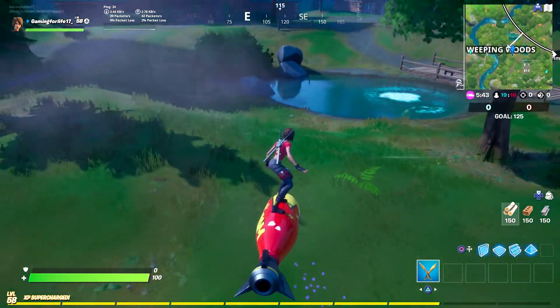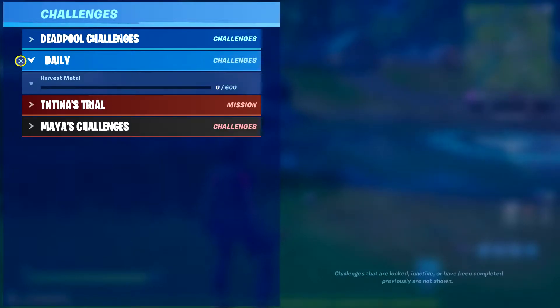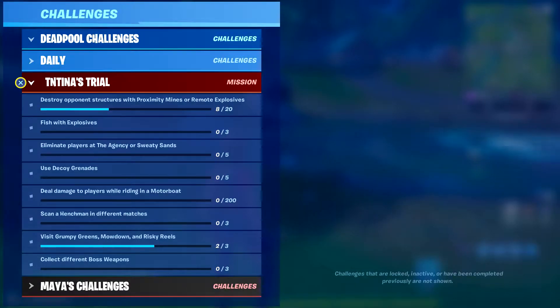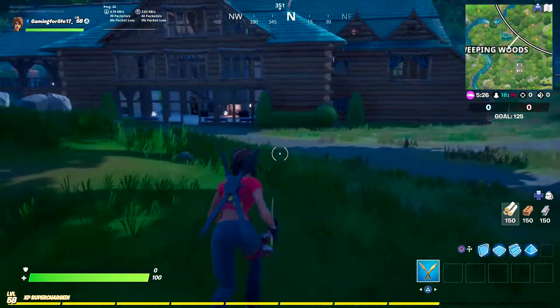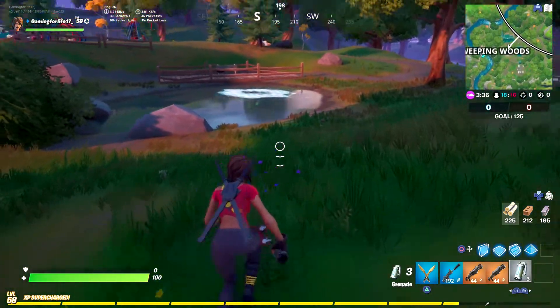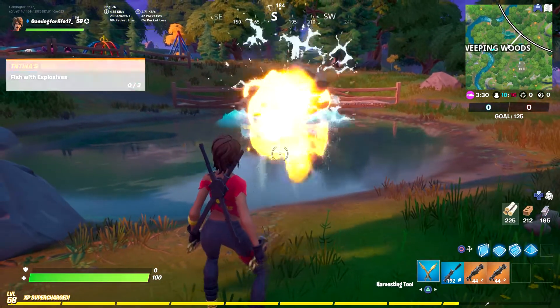What's up everyone, Game for Life here. Today in this video we're going to deal damage with explosives — you have to do that three times. So what I need to do is find some explosives. We're going to go in the cabin and throw our explosives in there, put all three of them in. Should be really easy.